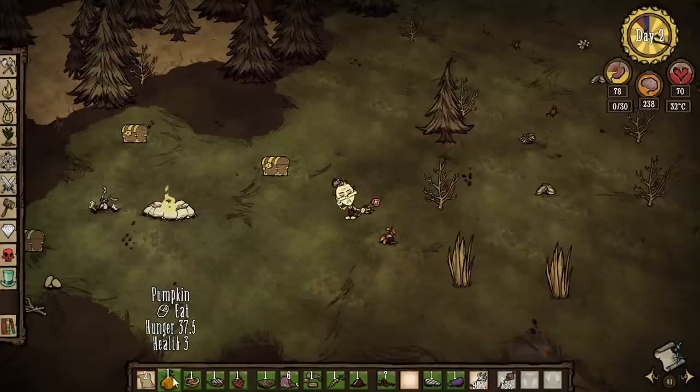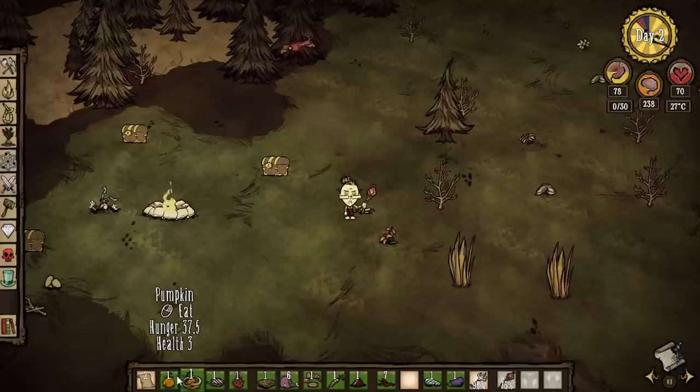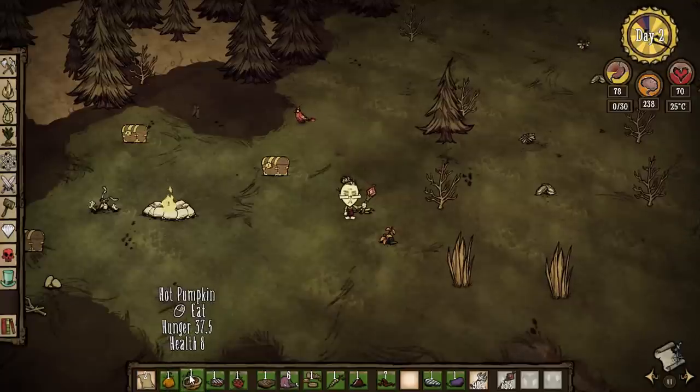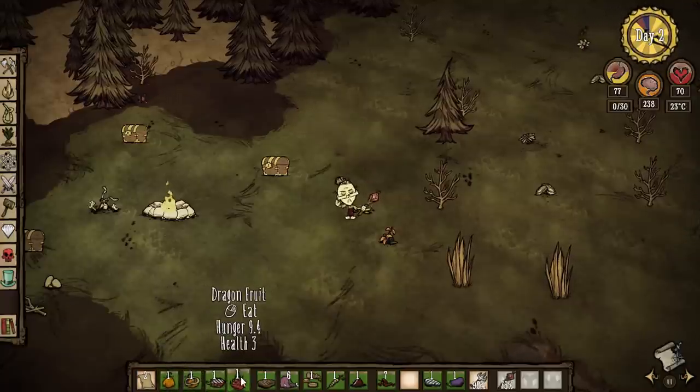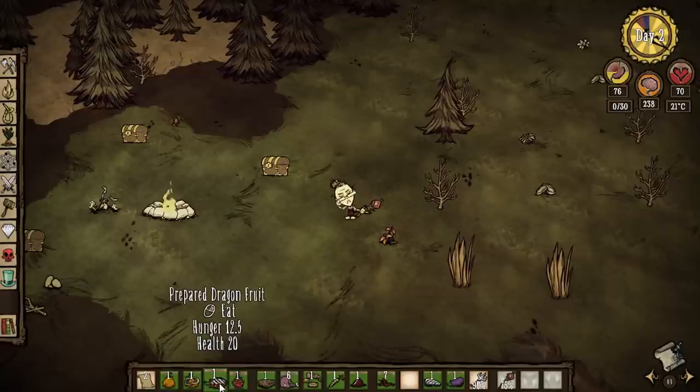If you cooked it, it'd be worth the same 37 and a half hunger but eight health, so you get a little health out of cooking it. Or let's say a dragon fruit raw is like 9.4 hunger and three health, and cooked you get 12.5 hunger and 20 health. Really awesome.